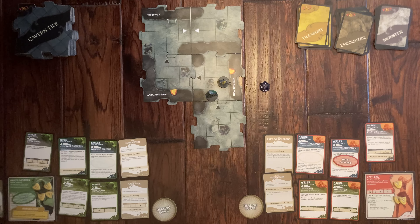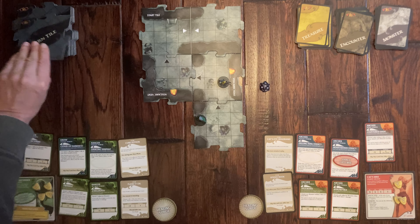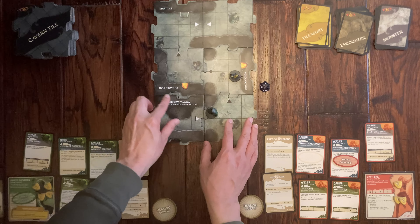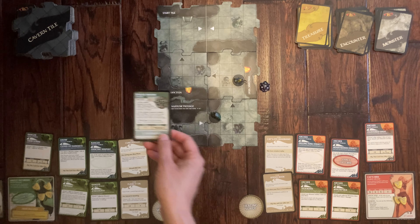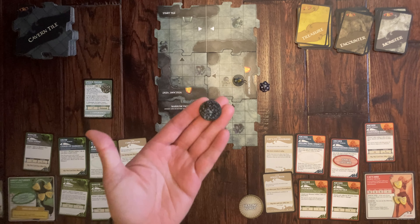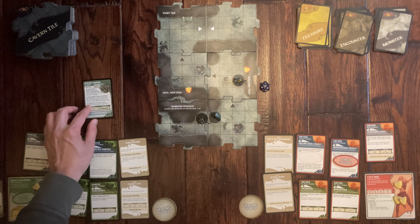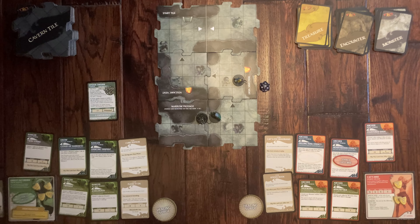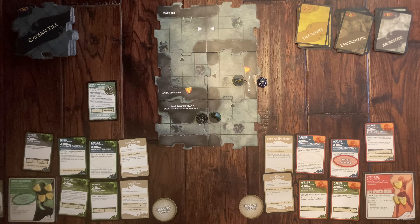It's my turn — let's explore. We go along a narrow passageway with a white arrow, so no encounter, but we draw a monster: a Spider Swarm. We place the Spider Swarm miniature on the mushroom. It moves adjacent to me and attacks with a fang attack at plus seven. Six plus seven is thirteen — it misses, so I don't get poisoned.